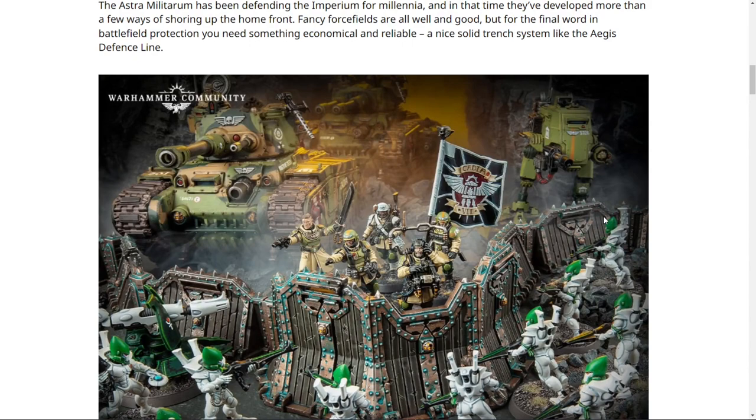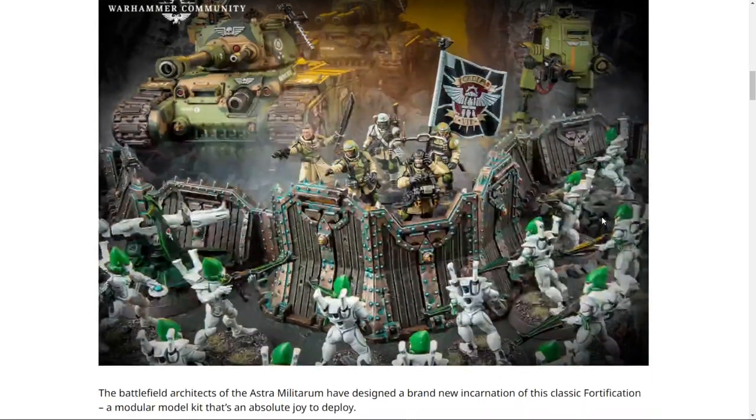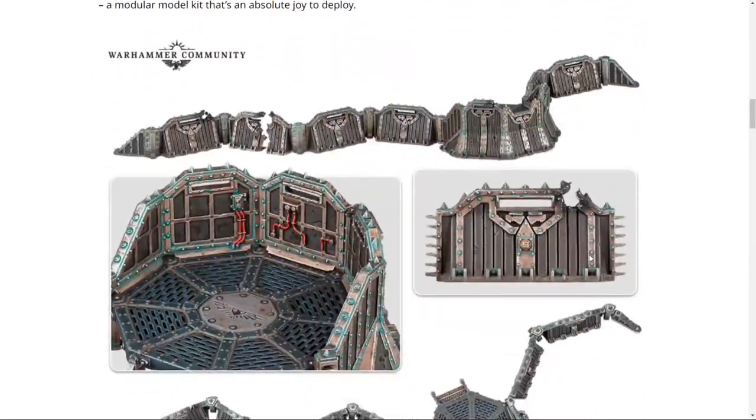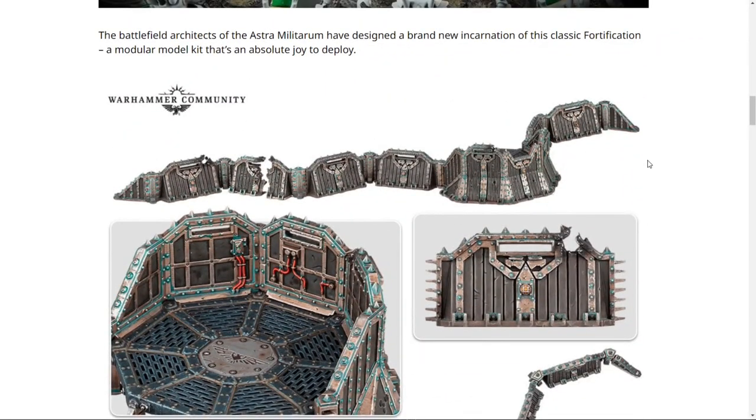The Astro Militarum has been defending the Imperium for millennia, and in that time they've developed more than a few ways for shoring up the home front. Fancy force fields are all well and good, but for the final word in battlefield protection you need something economical and reliable — a nice solid trench system like the Aegis Defense Line. The old Aegis Defense Line was complete trash compared to this. This looks phenomenal, absolutely loaded with detail.